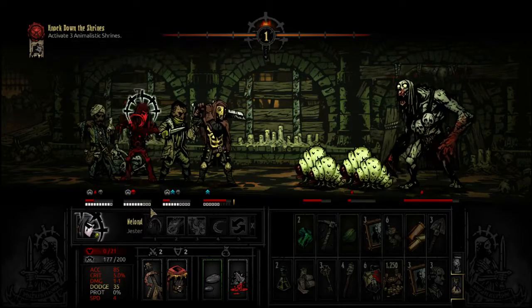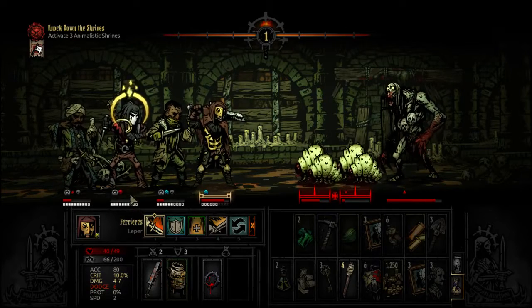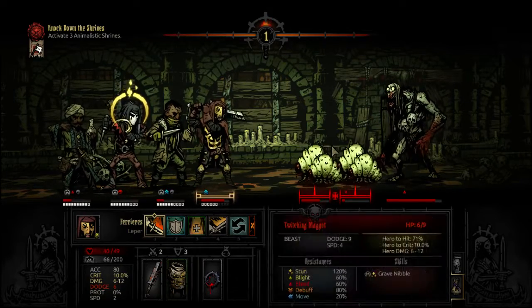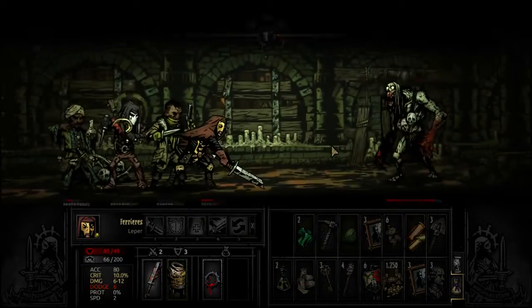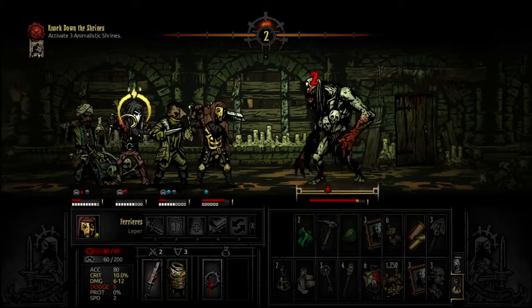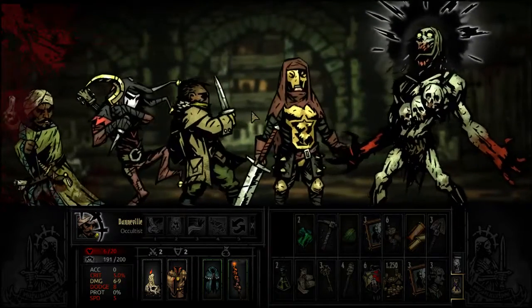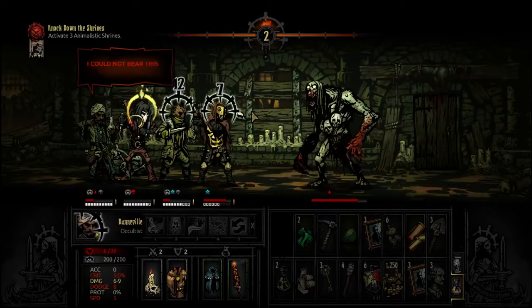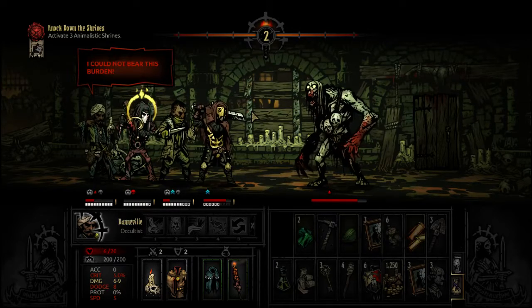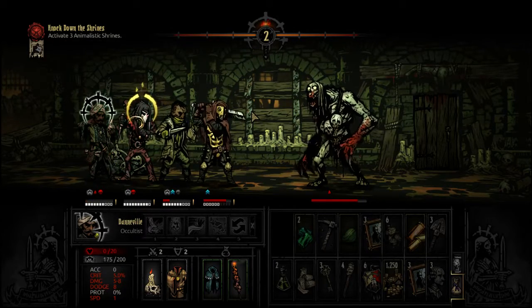There's that heart attack. He hit 200 stress, lost about 23 stress, went down to zero health, and automatically hits death's door. He also just had a heart attack, so everybody else's stress goes up. That's the capped out stress mechanic we were talking about.